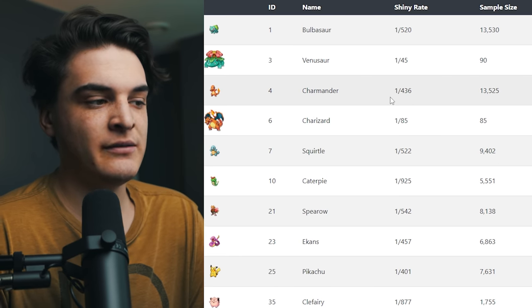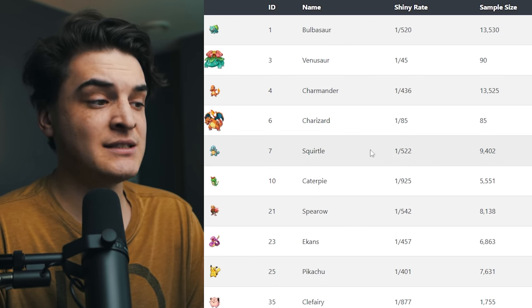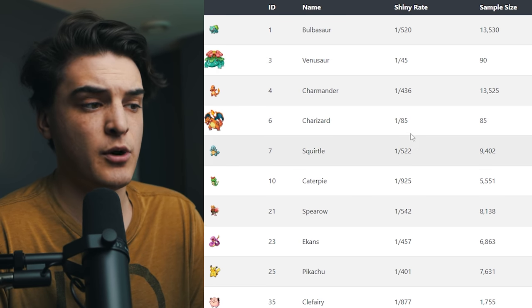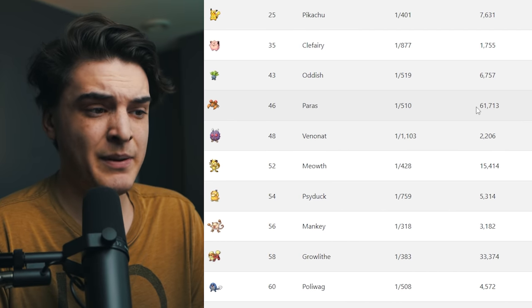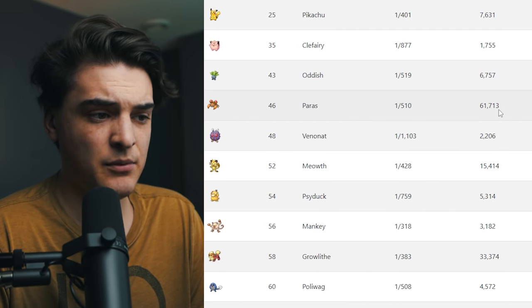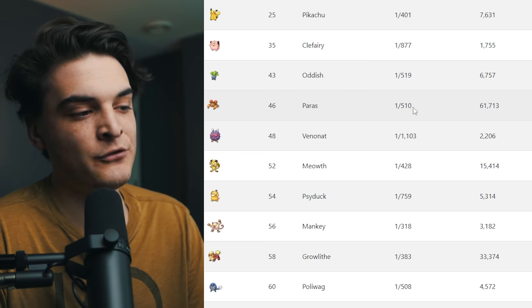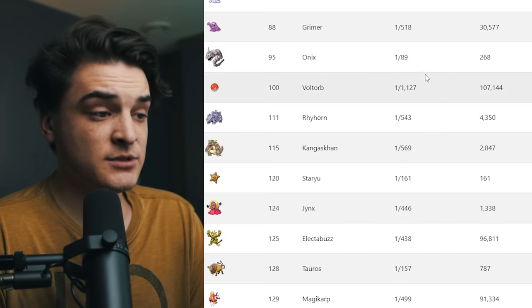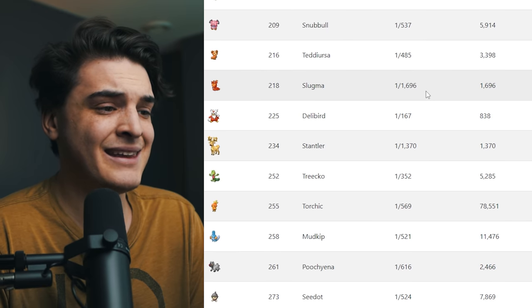You can see similar trends here. Charmander, Bulbasaur, and Squirtle all have near one in 500 shiny rates. And you can see Charizard with a one in 85 and Venusaur with one in 45 — these look perma boosted. Take Paras for example — apparently they got a 61,000 sample rate, and that's almost exactly a full odds shiny rate right there.